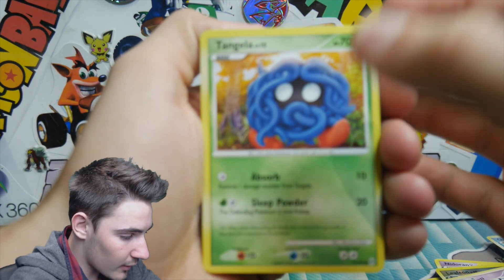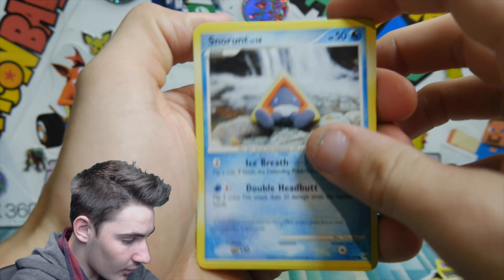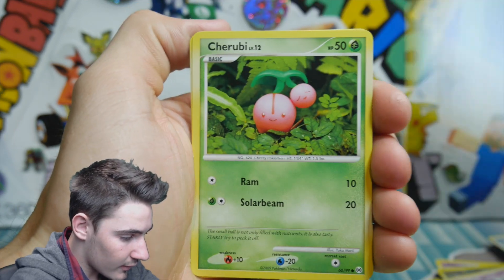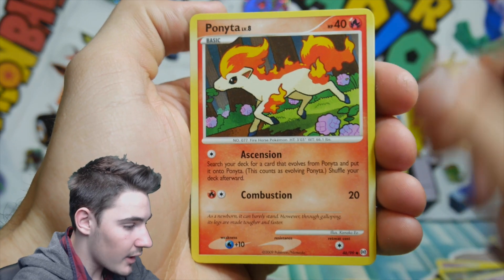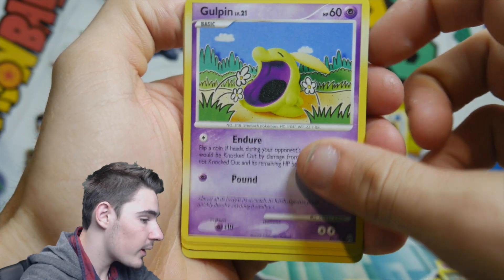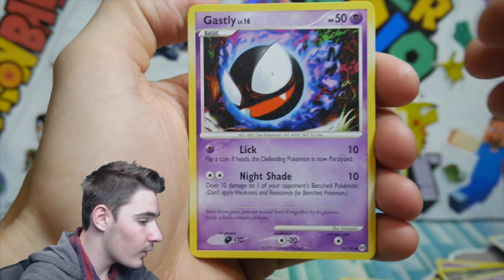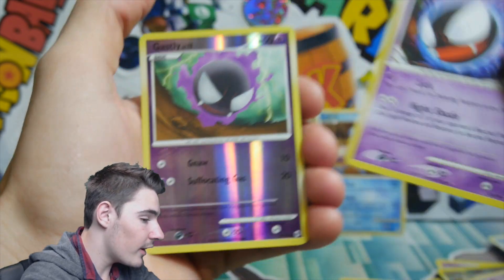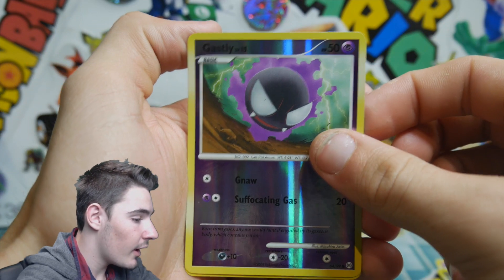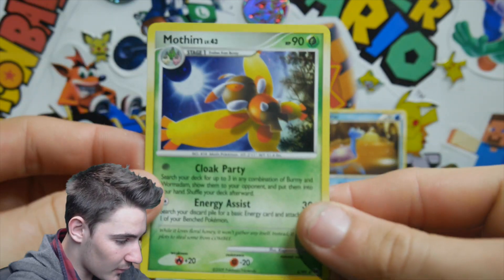We'll try and focus that one in if we can. So we have a Tangela to start it off, a Snorunt, a Shinx, an Omanyte, a Cherubi, a Ponyta. And what is he doing — he looks crazy! A Gastly that looks really scary and weird looking, and another Gastly straight in a row — two different artworks from this set. And a Mothim which is a holo, so that looks awesome!